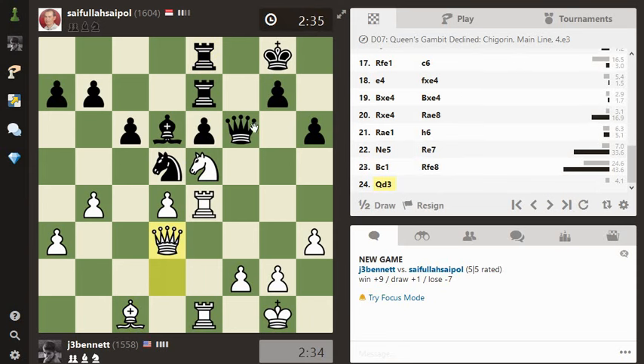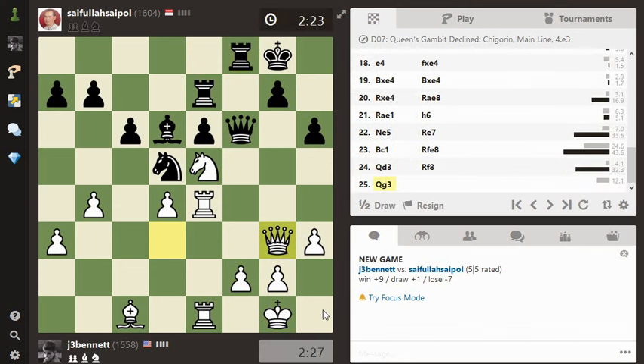Maybe queen g6 — queen takes, knight takes. Is that anything? It's the rook. It doesn't appear to be a whole lot, anyway. He's piled up on f2. Queen g3 defends f2. And we unpinned immediately. So I can play — no, I can't play queen g6, because the king is on that. I need one more piece.